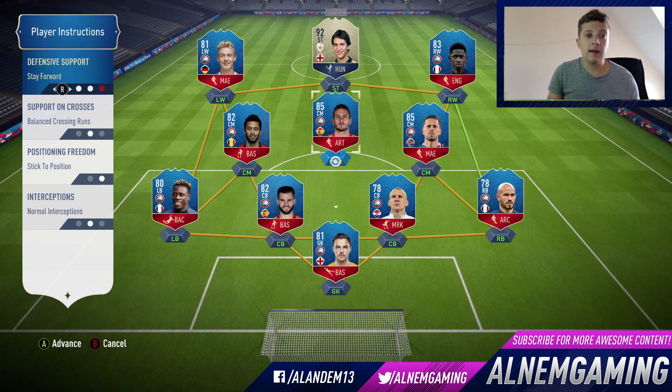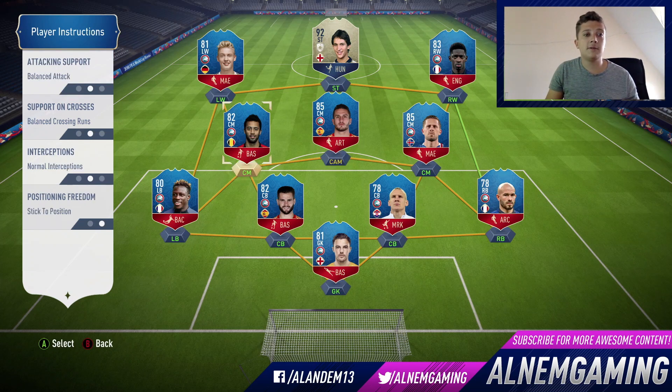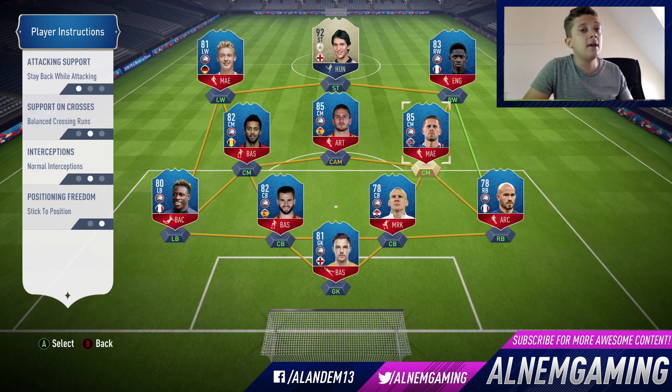For my center attacking mid, I personally like them to stay forward — I don't want them coming back. That's why they're a center attacking mid, so you've always got four people in attack at the same time. For the two center mids — left center mid and right center mid — I like them to stay back while attacking. I also like them to have a high attacking work rate. Someone like Kanté, who has medium-high work rates, works perfectly because he won't fly forward — he'll always stay back and provide cover on defense.